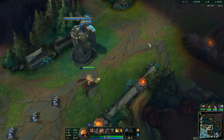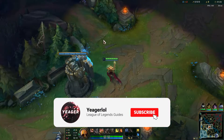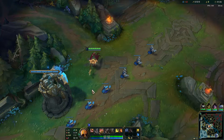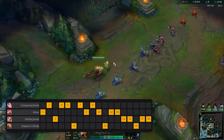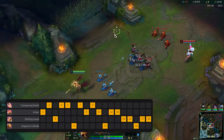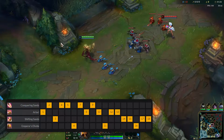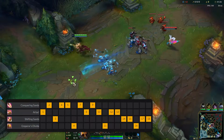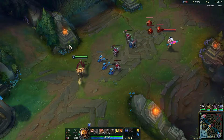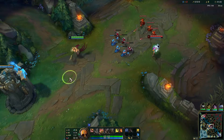Hey guys, welcome to a new guide video. Today I'll be showing you everything you need to know about Azir. The ability sequence on this champion is Q first always, because that is your range poke and damage, then W second so you can have more soldiers up and more attack speed, and then E last, which is your shield and also a dash. Put points into your ultimate whenever possible at levels 6, 11, and 16.